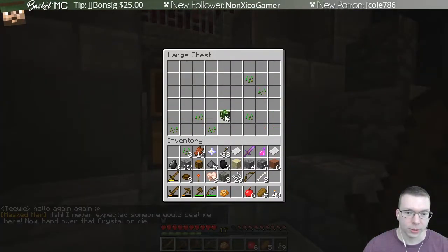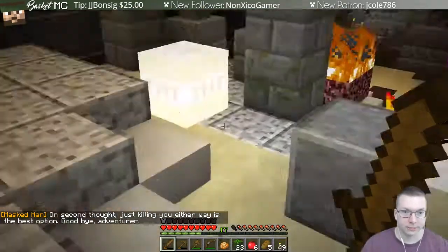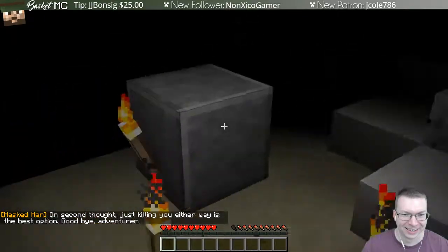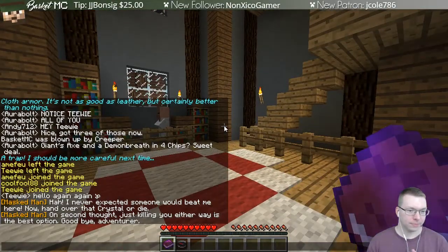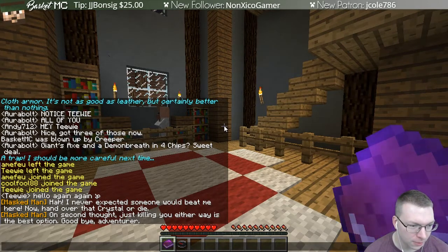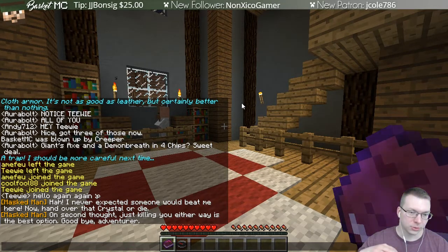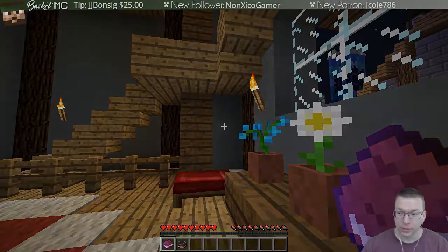I don't need seeds — actually I kind of want these for blocks. I can't block with my sword. Now I'm in a new spot. I nearly expected someone would beat me here. A voice says: 'Hand over the crystal or die — on second thought, killing you either way is the best option. Good luck, adventurer.' So that was the end of the tutorial — when I grabbed the quest item and closed the chest it activated the end. Now we're in the actual game!